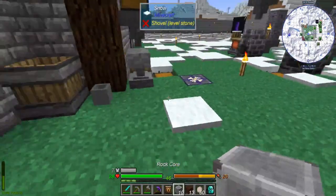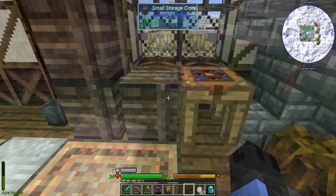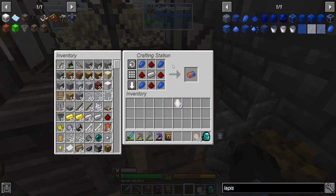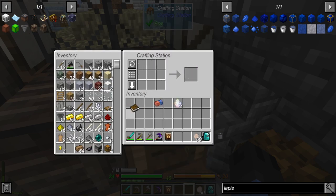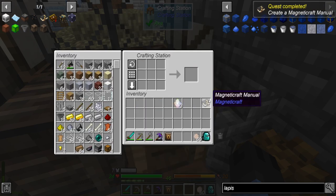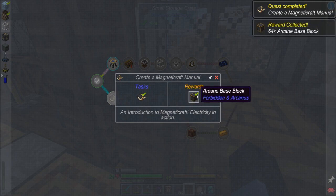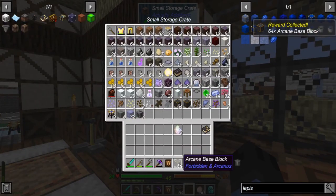I'm just gonna make some lapis and I'll be back in a minute. All right and we're back — I got some lapis. Make the magnet, we'll make a book, and then we'll make the manual. That'll get us more of those, all right. I'm just gonna toss them with the rest.